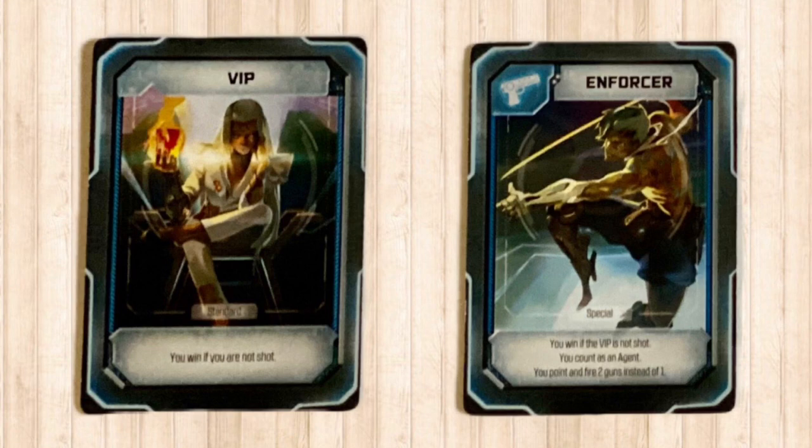We'll be looking at some roles and switching them. The roles we'll be playing tonight — we'll go over the blue team first, which is like the president team. We have a VIP, which is standard in all the games. The VIP wants to survive. We have a new role tonight called the Enforcer. He's like an agent but with two guns, and the agents get to shoot first — pew, pew, pew. The Enforcer gets to shoot first before the red team.